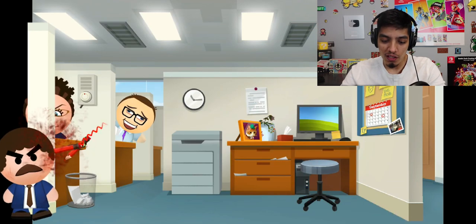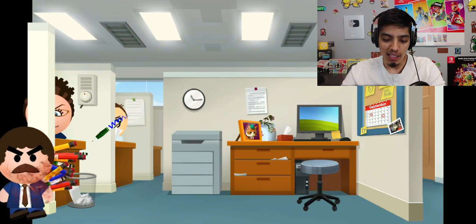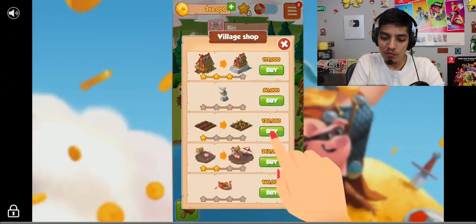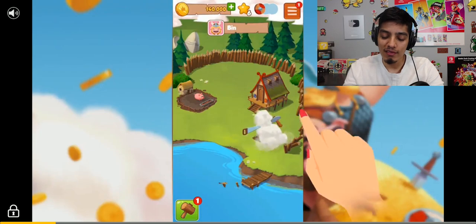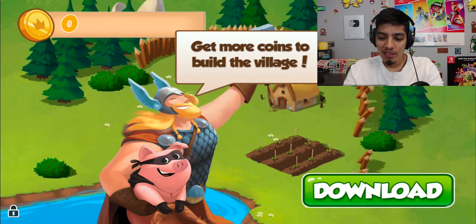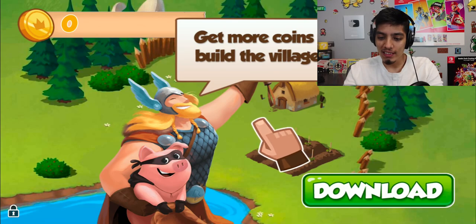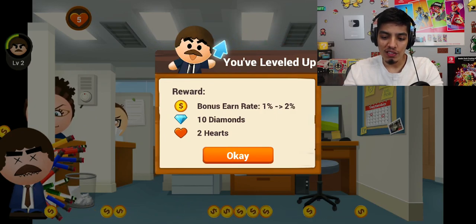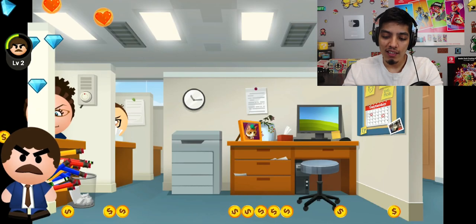Take that, Mr. Evil Boss! Oh, you leveled up — bonus earn! Another ad — coin master, I don't want to play that. We got 10 diamonds, two hearts, bonus earn rate increased. We can earn more money now by beating them up.